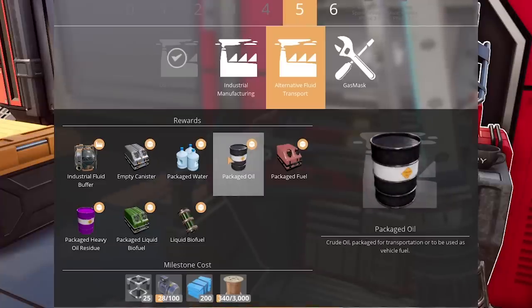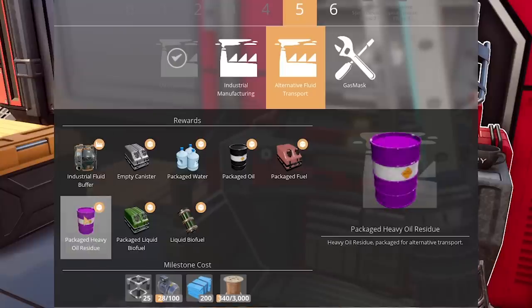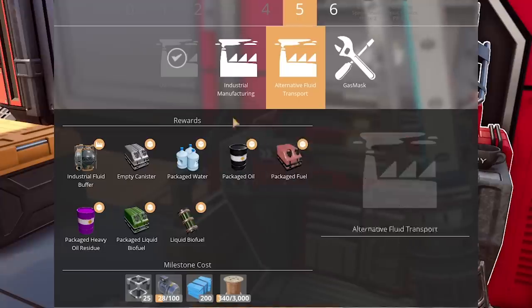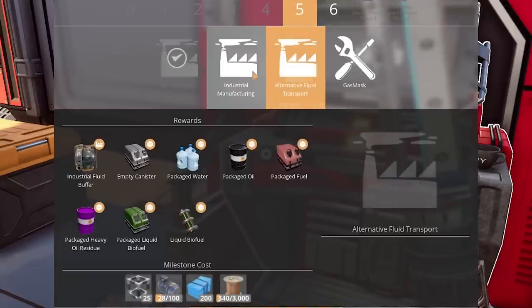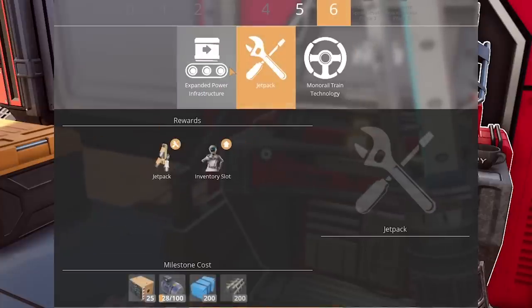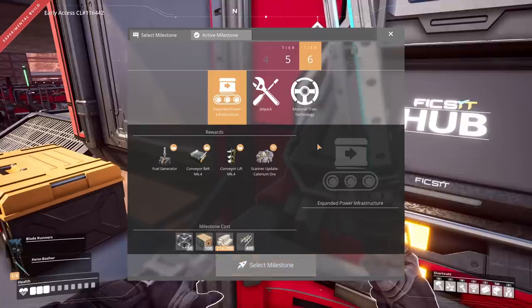We'll check out how to package everything and check out the other techs, because having oil alone without any of the other tech doesn't really make sense — we need the whole picture. There's packaged oil, the industrial fluid buffer, which is pretty important. But to get the fuel out of the system, we need the fuel generators. Wait — did we unlock the power? No. Where is it? Here it is — expanded infrastructure. So until we get the fuel generators unlocked, we don't have a use for the fuel.